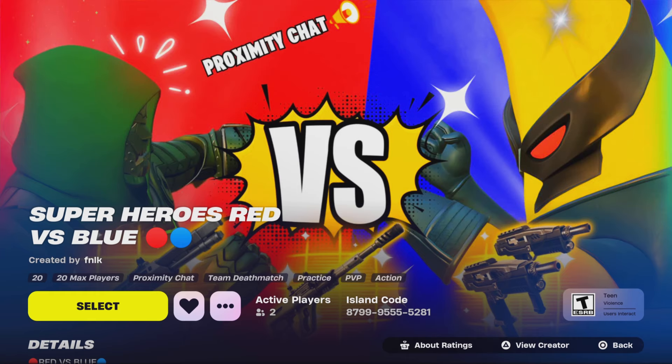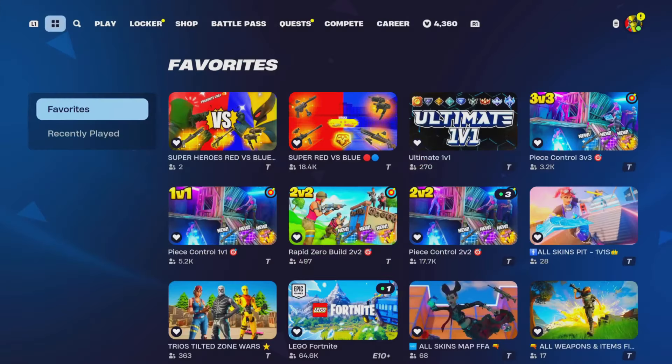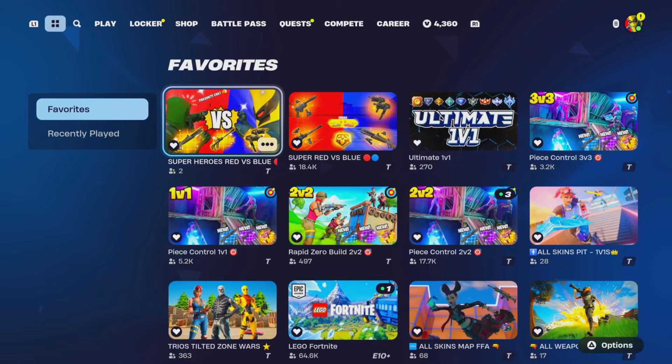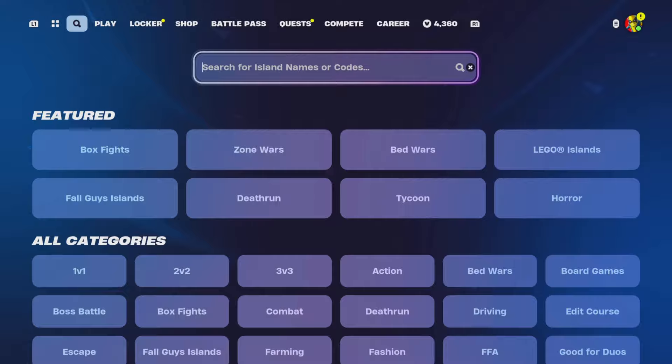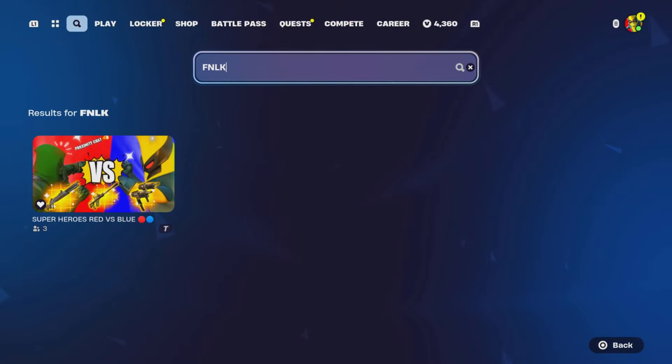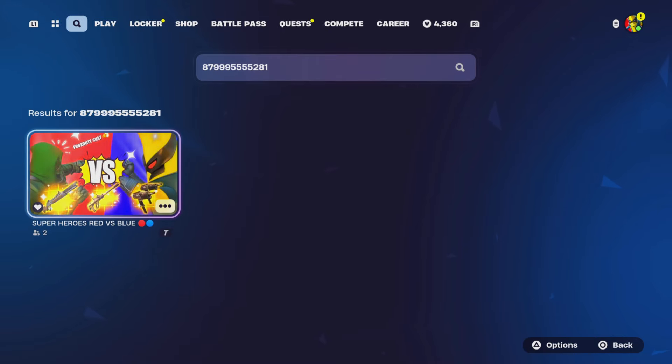We finally launched our first Fortnite created map called Superheroes Red versus Blue, which has the most recent Chapter 5 Season 4 loophole. The code is on screen right now: 8799-9555-5281. Don't forget to heart and like the map because we will actually be gifting subscribers - whoever gets the most eliminations at the end of the month will get to pick a gift of their choice. Show proof by joining my Discord server and commenting under the creative map channel. You can also search up 'fn lk' if you can't find it on the discovery screen.